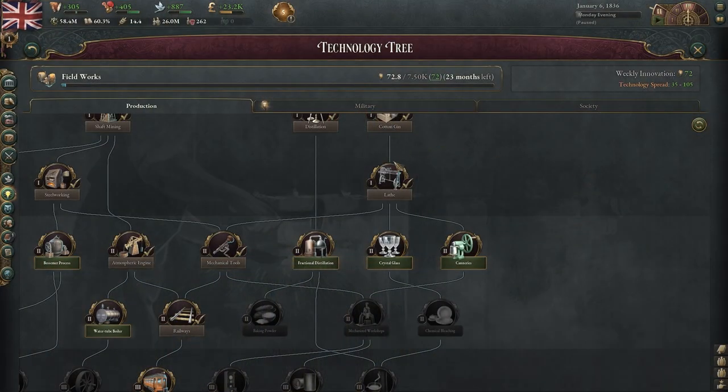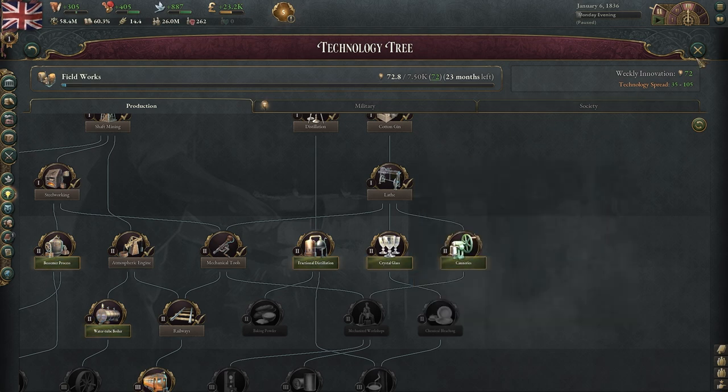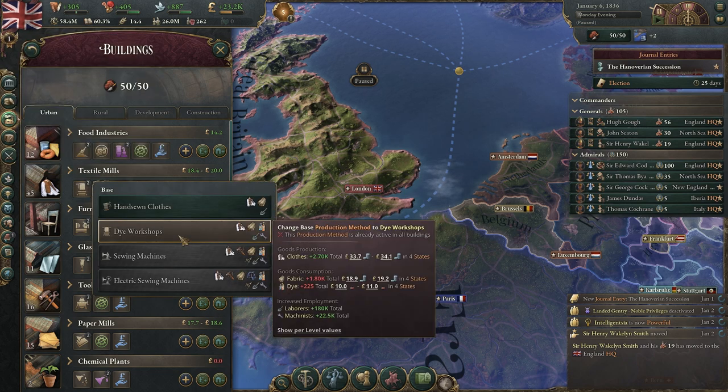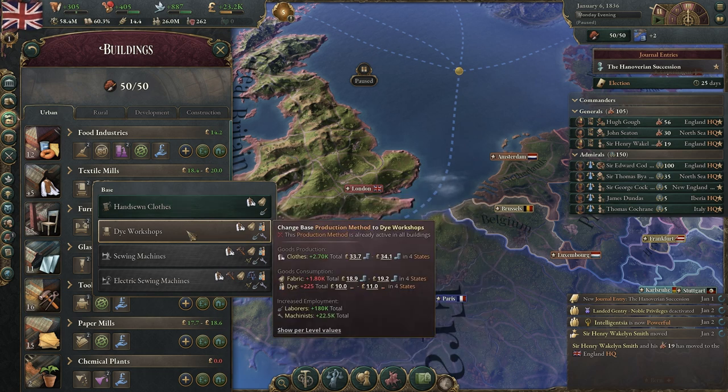And now back to the game. Why are lathes so good? You can see these new production methods for your textile mills, furniture manufacturers, as well as your glassworks. For the textile mills, you unlock dye workshops, which allows you to start to use dye as well as more fabric to make more clothes. The biggest thing is you go from laborers and you begin getting machinists.